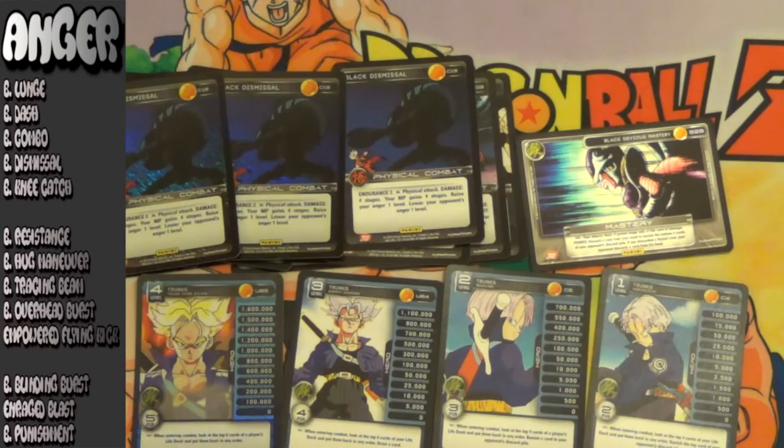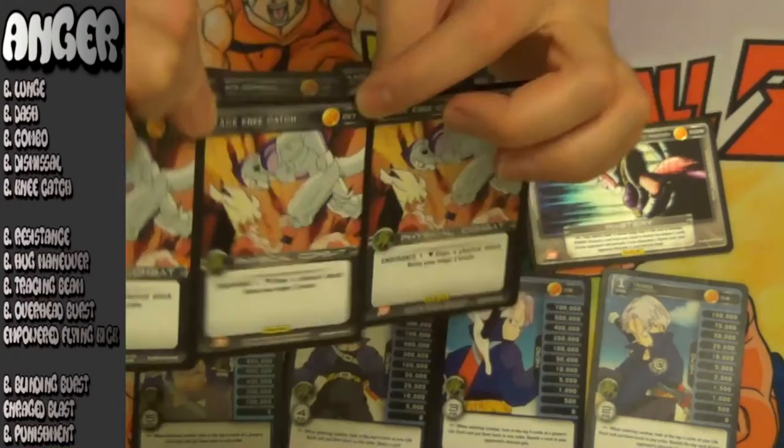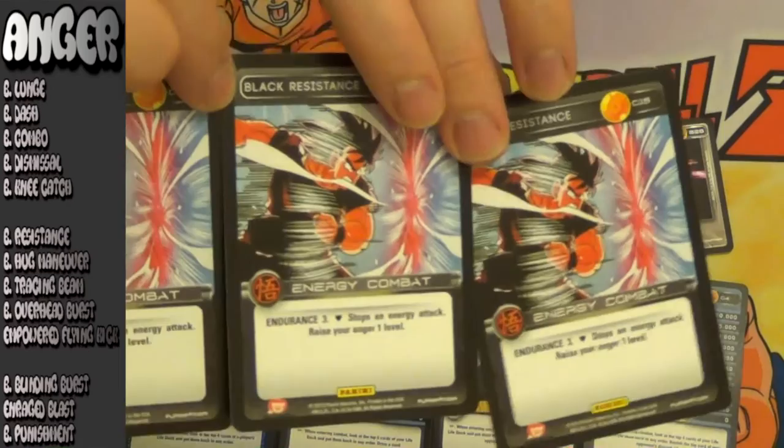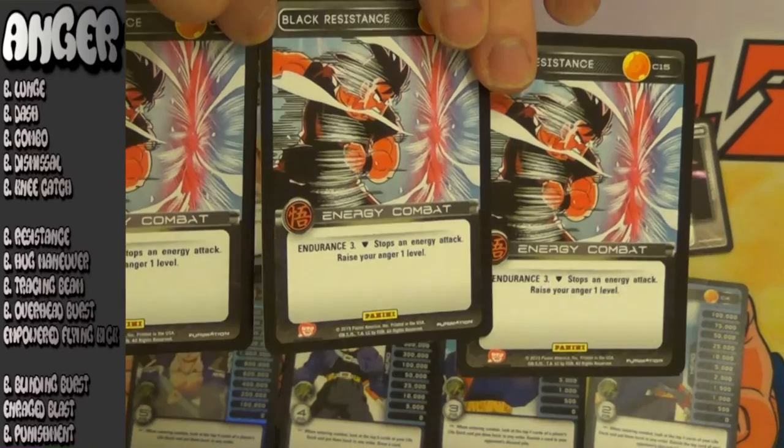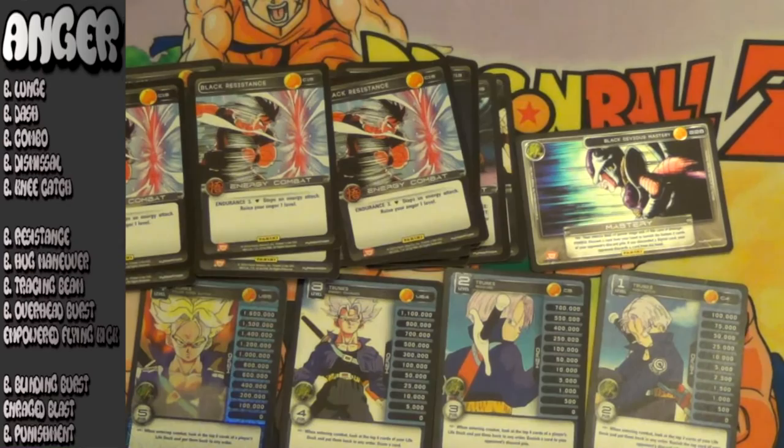Closing out tier 1 anger with Black Knee Catch. This card is just excellent. It does wish it was more like Red Blocking Hand, but nevertheless it does have endurance and it gives you two anger just from a physical block. Next up for tier 2 anger cards, a great energy block that it got in set 3: Black Resistance. This card has three endurance, which automatically makes it a money card. It counts as four when overturning it for damage, and it does give one anger. So it doesn't have that much of a powerful effect, but three endurance alone is strong enough to have it included in your deck.